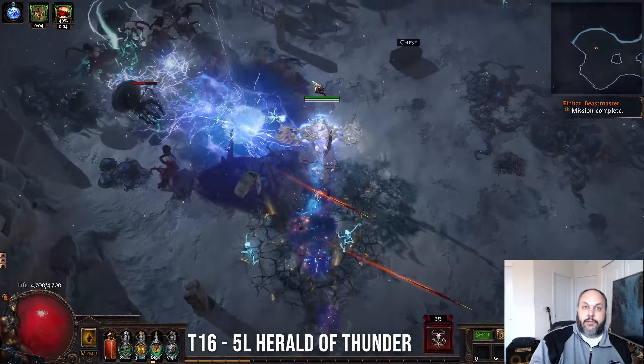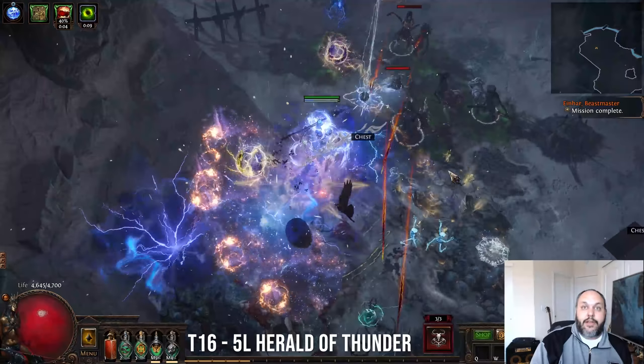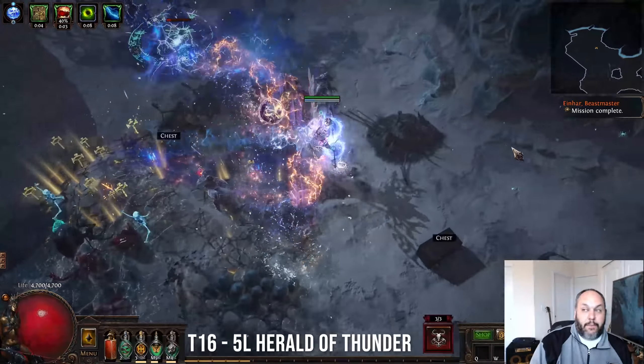Pros of the build: it's pretty cheap to put together. You're looking at upwards of 2+ million boss DPS for less than 300 chaos to put all this together. It's incredibly easy to build because it's just a bunch of unique items — you can self-make or just spend 10 chaos to buy the other rare stuff. And it's incredibly easy to play.